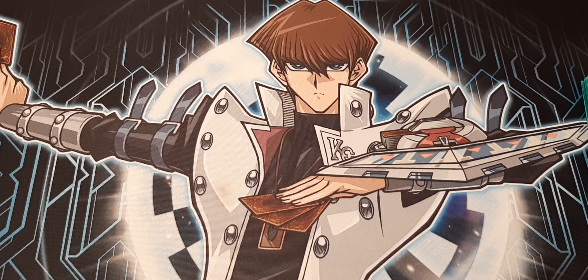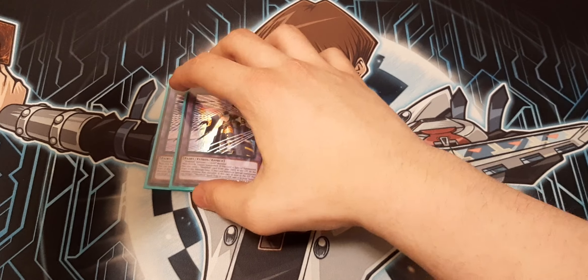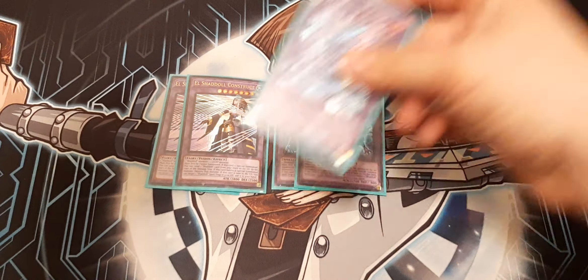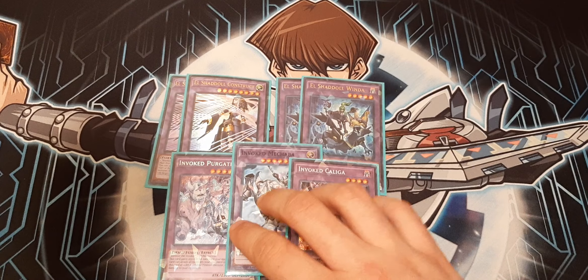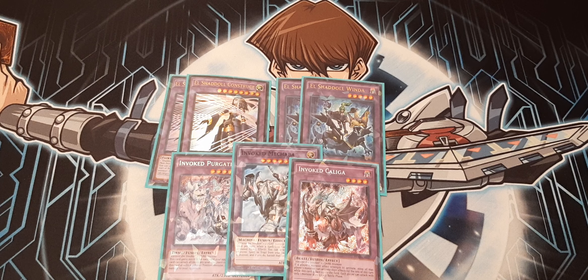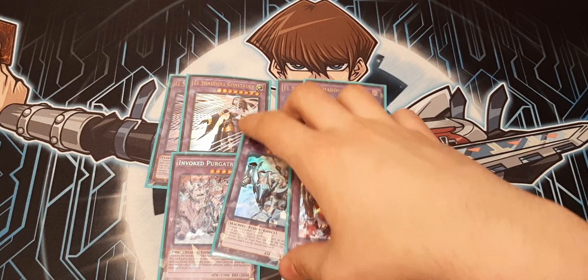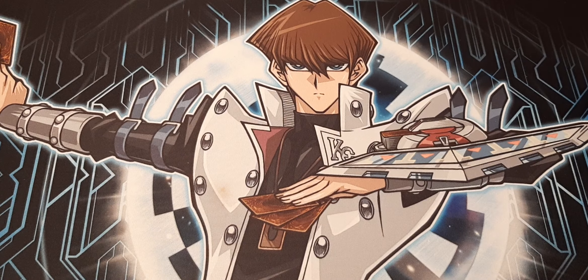For the extra deck fusions, we're doing two El Shaddoll Construct, two Winda, one Purge, one Mech, and one Kaliga. I've gone back and forth on Kaliga — we play so many dark targets that go to the grave, so I decided to keep it in there. Worst comes to worst I'll do the Winda-Kaliga lock. I want to try to find a way to get Raging in there and I still might do it, but I haven't decided yet.